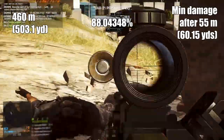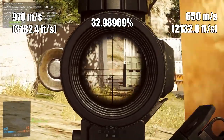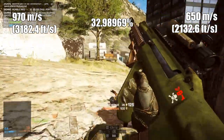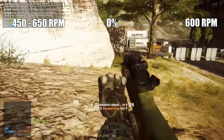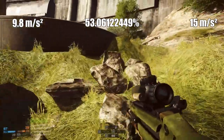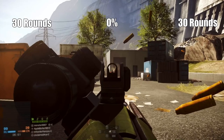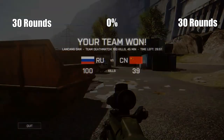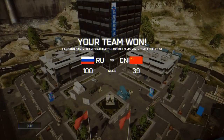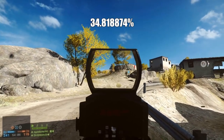Realism-wise, the range on this weapon has an 88% difference. The muzzle velocity has a 33% difference. The rate of fire is completely within the realm of possibility. The bullet drop difference is standard for assault rifles at 53% different. And the magazine size is identical to the physical weapon. Overall, this puts the weapon at roughly 35% different from the actual weapon.